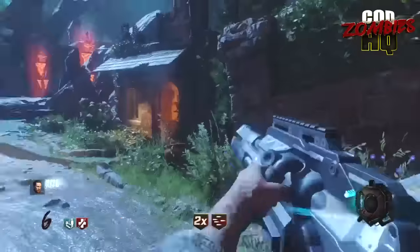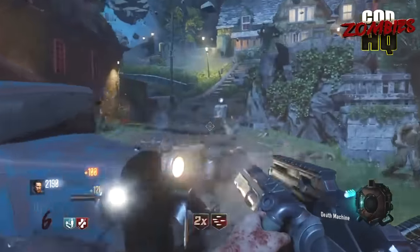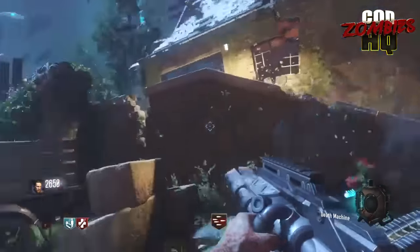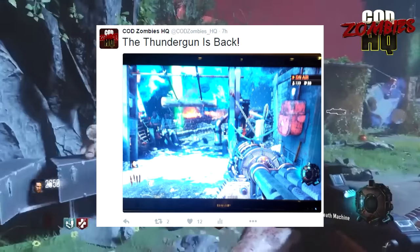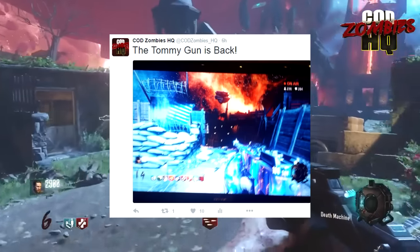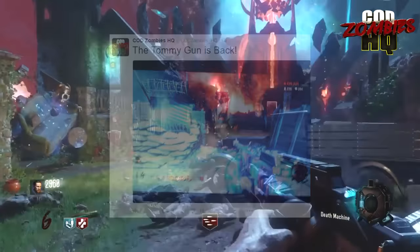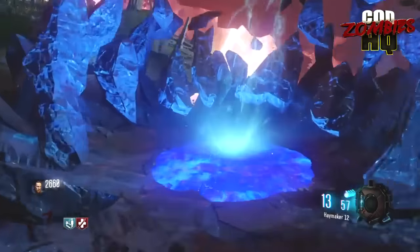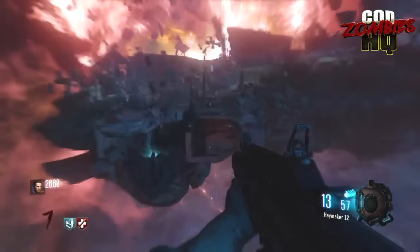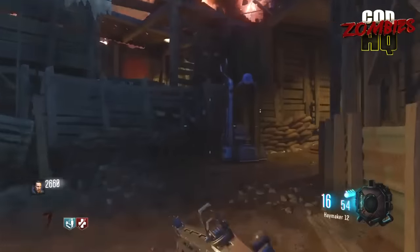Moving on to the third story of the day — this has to do with weapons that are new in Revelations. If you tuned into my stream earlier in the day, you got a chance to sample all of these weapons. We ended up getting most of these from the box. The Thundergun is back, the Thompson from Mob of the Dead returns, and coming from multiplayer, the Banshee and the Rift E9 are also here, along with the Peacekeeper Mark II. It seems like the two wonder weapons in Revelations are going to be the Apothecan Servant and the Thundergun.